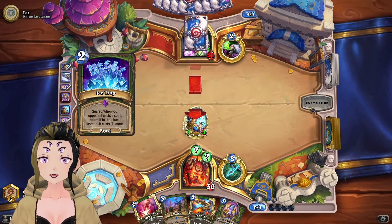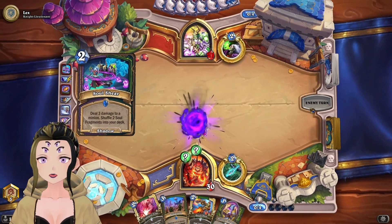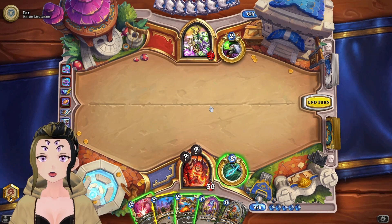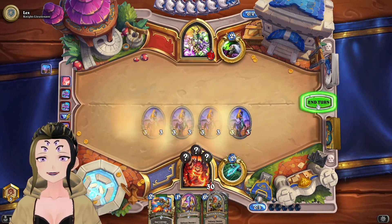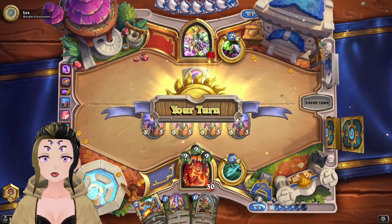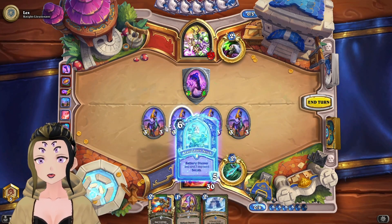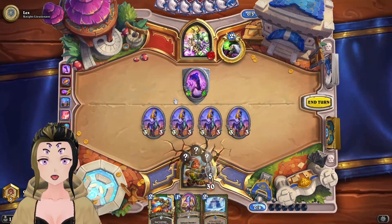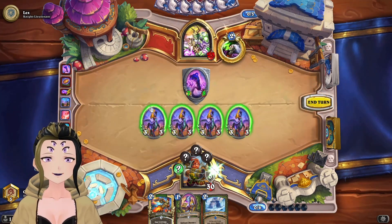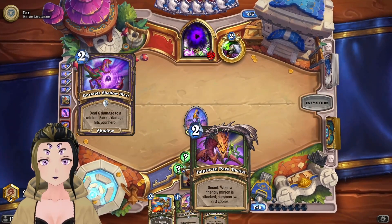The coin triggers the Ice Trap, which is kind of sad, but it means they have a dead card in their hand. Interesting to see Shuffle Lock. Here's our Petting Zoo — they used the coin to get out of their hand. Void Drinker isn't the worst thing in the world. Debating between Tavish and Quick Shot — Tavish is probably the better play. Grabbing the Improved Pack Tactics and they get Improved Open the Cages. They kill our minion.